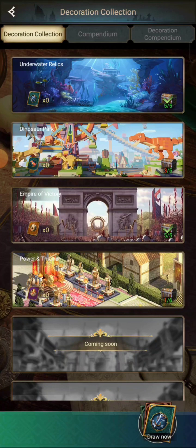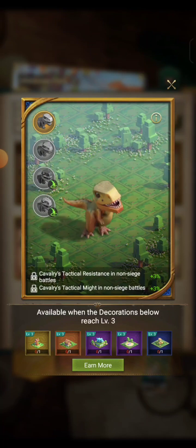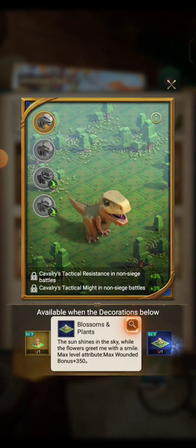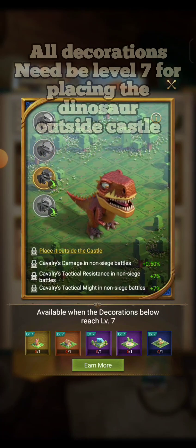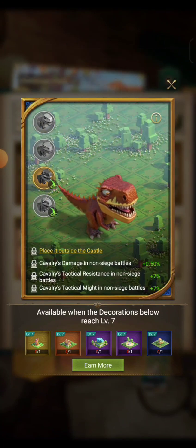What's common for all of these is that you need other decorations leveled up to be able to place them outside. For example, clicking the dinosaur: you can first have it inside the castle, but those decorations need to be level three. Then level five also places it inside the castle with a changed appearance, and at level seven you can place it outside the castle.